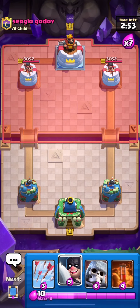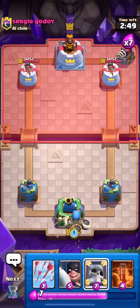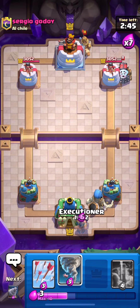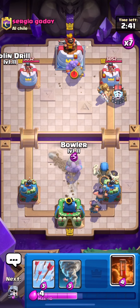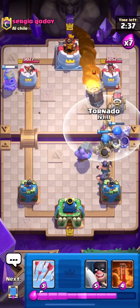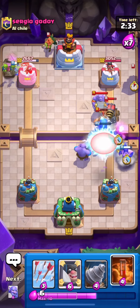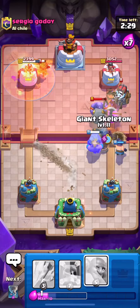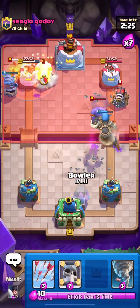Now we are jumping into the second deck. I think this is a better deck — I like it more because it is more defensive. You have the Giant Skeleton, the Executioner, the Bowler, and the Tornado to combine everything and pull your opponent's units together to kill them very well. He has a good Rocket there to kill both my Executioners, but we cycle back to them extremely quickly, and his Sparkies are going to instantly die to our Giant Skeleton bombs combined with our Bowler and Executioner damage.